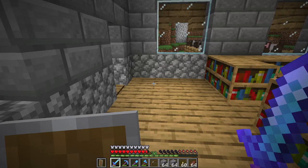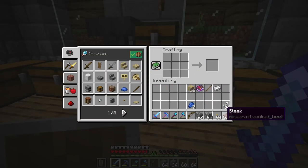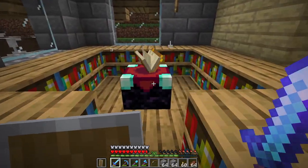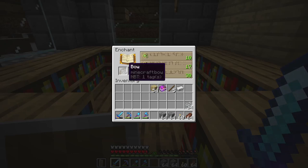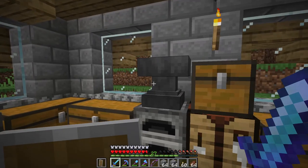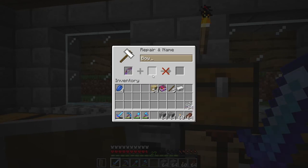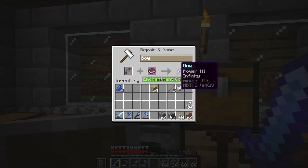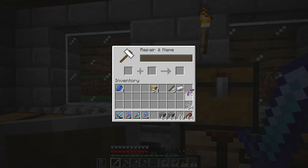One more thing we need is a bow. To make a bow you need three bits of string and three sticks — that's how you get a bow, and you can enchant these at an enchanting table as well. We get Power Three from the table, which is decent, but we also have an Infinity book to put on the bow. Infinity basically means you get unlimited arrows as long as you've got one in your hotbar. If I didn't have Infinity and had Mending instead, I'd have to stock up on arrows.